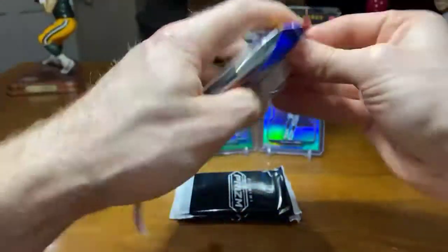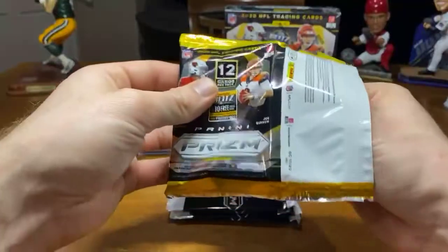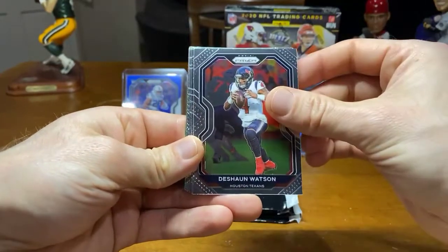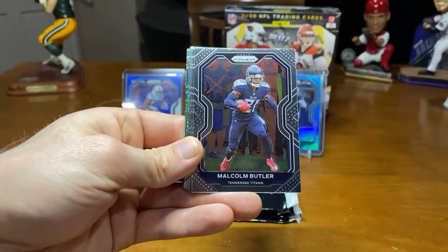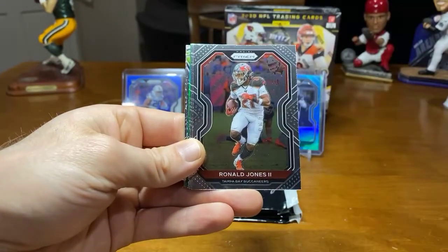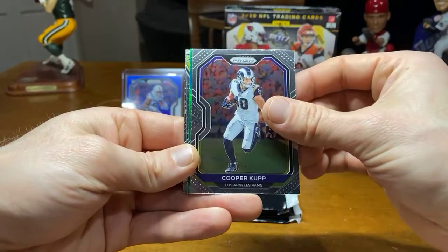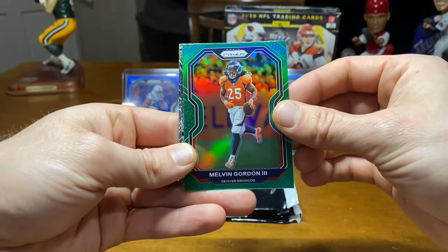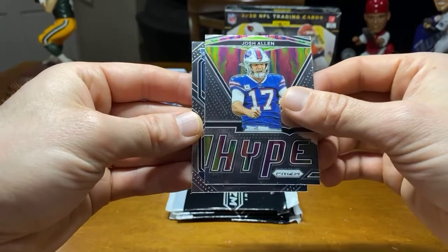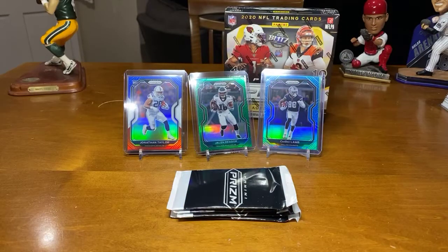Down to the last one. We got Ricky Williams starting us off. Jamal Adams. Malcolm Butler. There's a Travis Kelce. We're getting there — here we go, green. Melvin Gordon. And a Josh Allen Hype — pretty sick looking. And we got a rookie, Panthers, Gross Matos rookie. Solid defensive end.